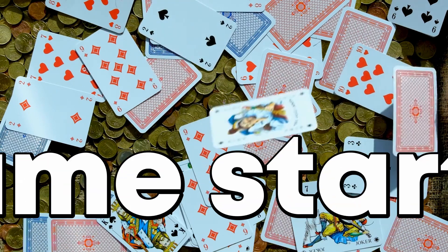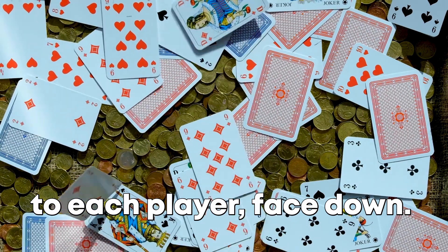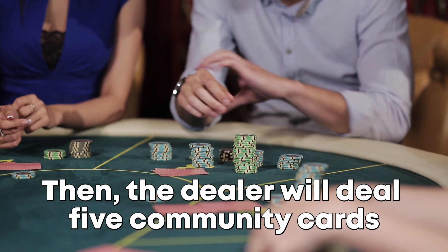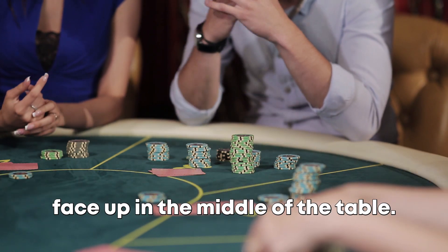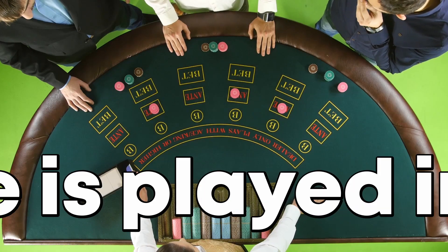The game starts with the dealer dealing two cards to each player face down. These are called the hole cards. Then the dealer will deal five community cards face up in the middle of the table. These are called the board cards.